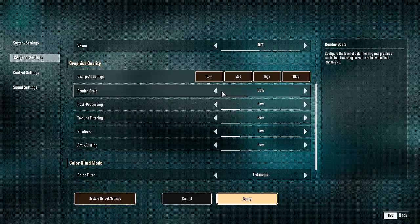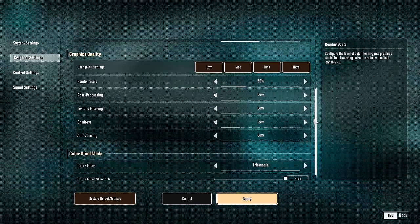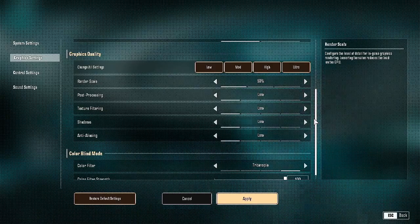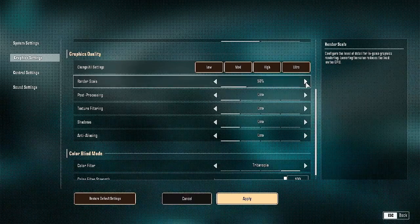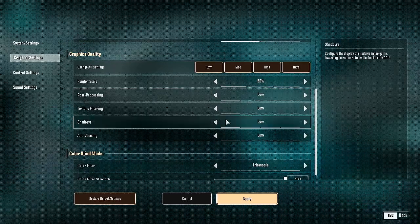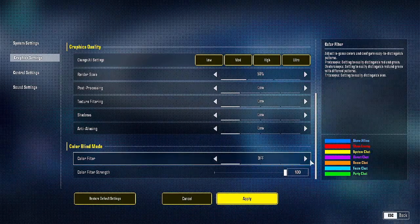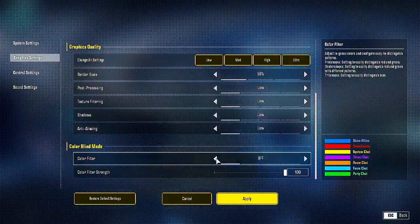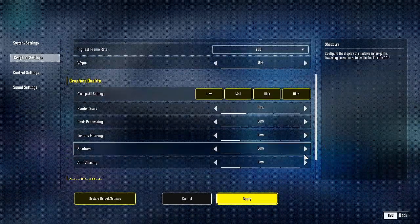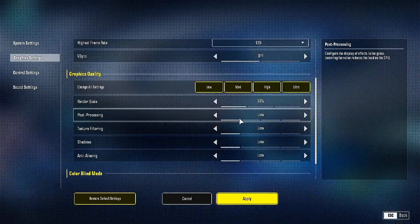Render Scale: set it to 50%. It looks rough, but are you here to get headshots or look at pretty pictures? If you're on a GT 1030 like me, go to 50. Running at 100% resolution is too strenuous on the card. Everything else — post-processing, texture filtering, shadows, anti-aliasing — set all to low. That's it for the in-game settings. Just turn everything down and set render scale to 50%; it's going to look a lot better relative to the FPS you gain.